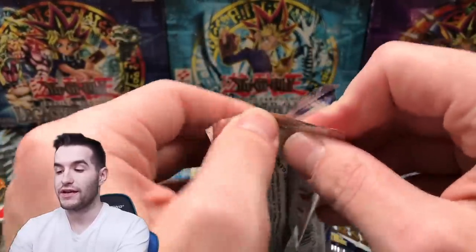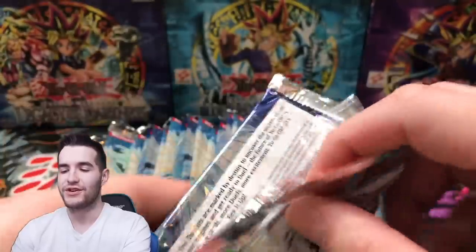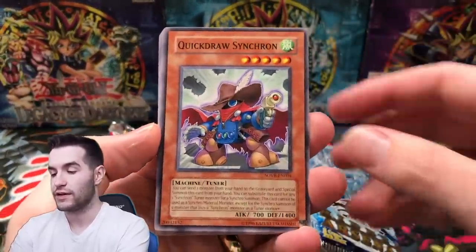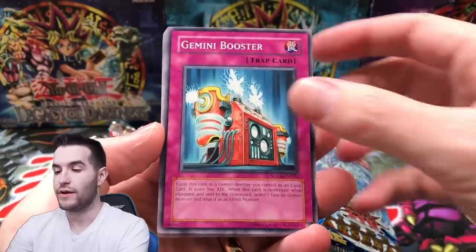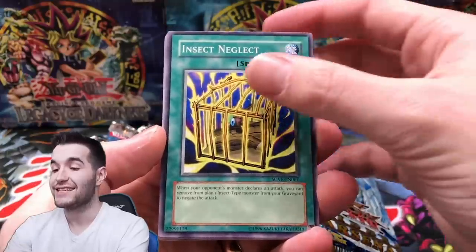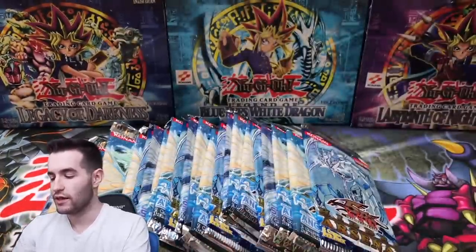Next, Stardust Overdrive. So far we pulled the cover card on Stardust Overdrive, so this is our second chance. Let's go Ultra, Ulti, Ghost — let's do it. All-in-one opening — the craziest opening of all time. Quick Draw Synchron. Synchron Barrier. Gemini Booster. Insect Neglect. Raging Mad Plants. That's all right — we did pretty good last time. We'll take a quick break.